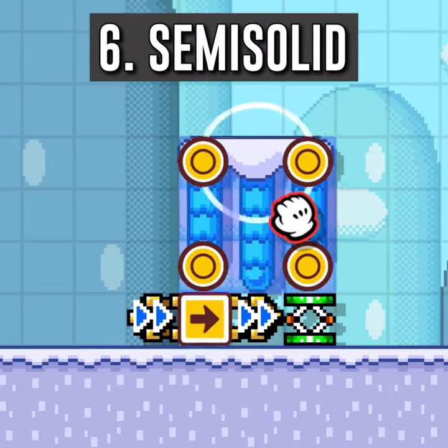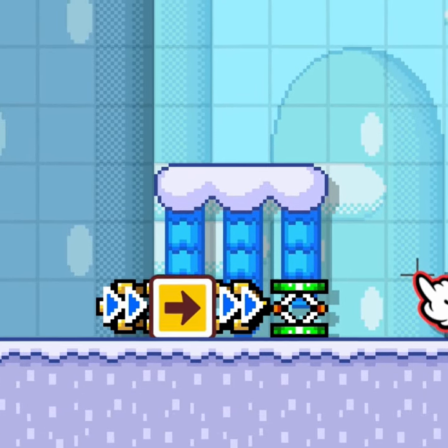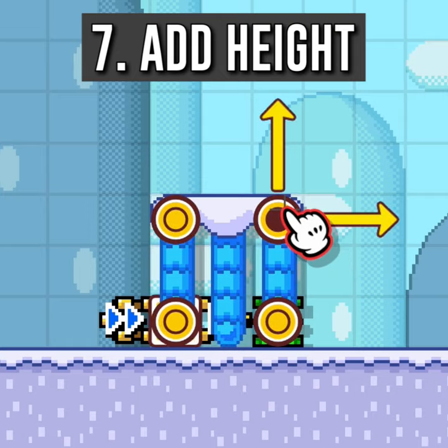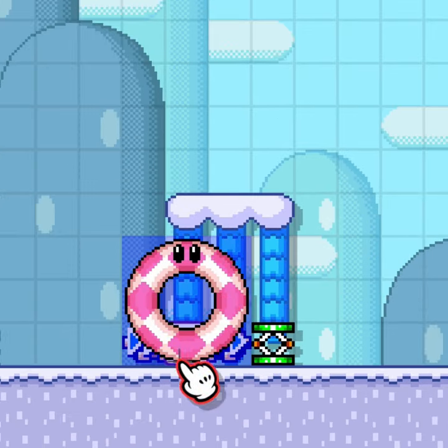Make a small, fast conveyor belt moving toward a trampoline on its right side. Create a semi-solid with the bottom right corner touching the trampoline and the bottom left corner touching the center of the conveyor belt. Make that semi-solid one block taller. Place a bumper with the center one block above the conveyor belt.